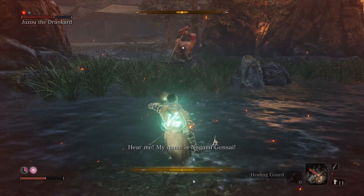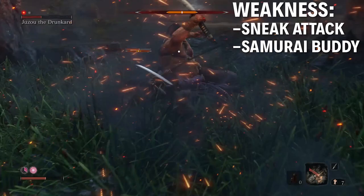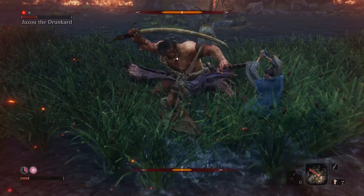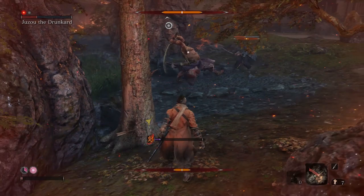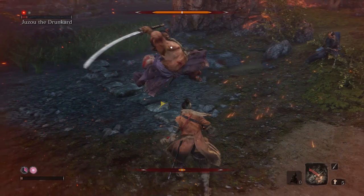I lured him back and now this samurai is going to fight him — we've got two on one. At this point this guy is pretty much dead. If you try to attack him head on, the samurai will help you immediately, but he'll pretty much die immediately as well — he'll just get swarmed by all the goons around the Drunkard and end up being useless.